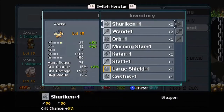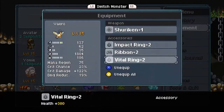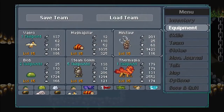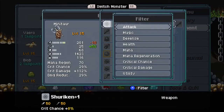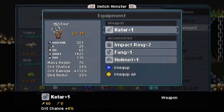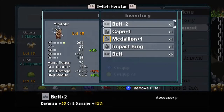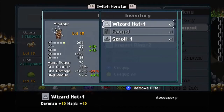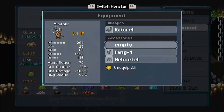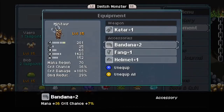Next up is quite possibly my favorite quality of life improvement in this game, and that is the equipment filter. Some people may hear that and think that's not all that great a thing. But honestly, to me, these devs deserve a friggin' award for adding this feature. To be able to say this monster is only really interested in boosting their defense, then go to the filter, pick defense, and then the only items it shows you are items that allow you to up their defense — that's huge. Especially in any kind of stat-based game like this. One million percent, use the filter.